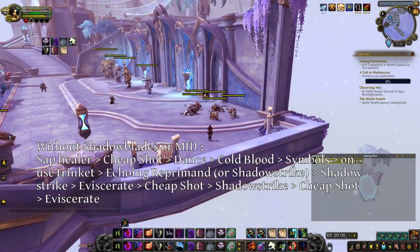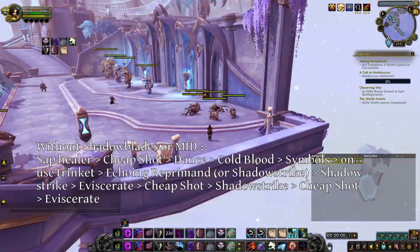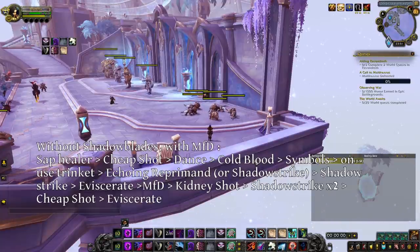You can also open without Shadow Blades if you don't have it or need to keep it for a later go. In that case, you will Sap someone, then use Cheap Shot, Shadow Dance, Symbols of Death, Cold Blood, on your target hit — Echoing Reprimand, Shadow Strike, or just Shadow Strike twice if you are Nightfae — Eviscerate, Cheap Shot, Shadow Strike, Cheap Shot, Eviscerate. In that opener without Shadow Blades, you can notice that I did not include Marked for Death, as it allows you to keep it. But you can also use it — and instead of the second Cheap Shot, you do Marked for Death, Kidney Shot, Shadow Strike twice, Cheap Shot, Eviscerate. This will let you use an additional Shadow Strike while keeping the target stunned.